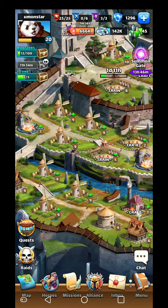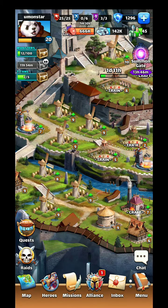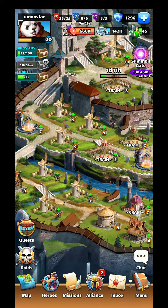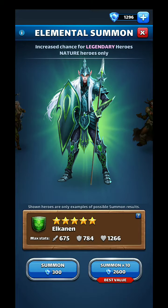Welcome back to Monster Gaming. I just wanted to do a quick epic summon and put a little bit of money in the game to try something out. I have 1200 here. I definitely need a green character, which is nature, so I'm going to do one quick summon here. Let's see what we get.